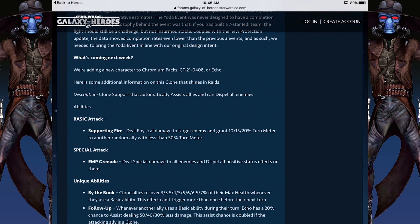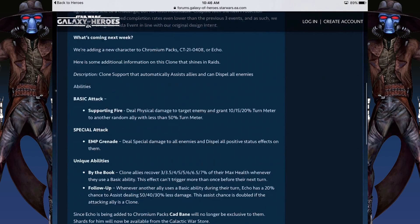What's coming next week? They've said they're adding a new character to the Chromium packs, so for you pay-to-play players, a brand new character who is apparently amazing in raids, and that's CT210408, or Echo. He is a Clone Trooper, I believe, from the Clone Wars series, and like it said, he shines in raids.